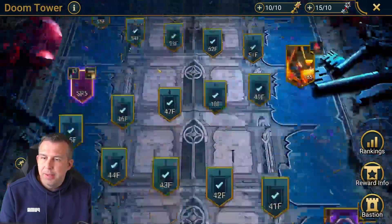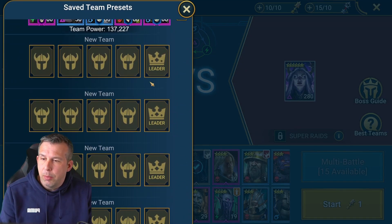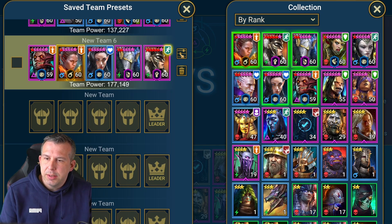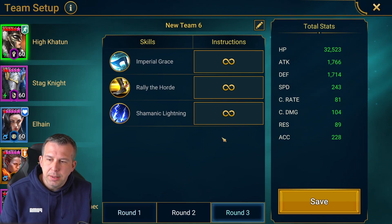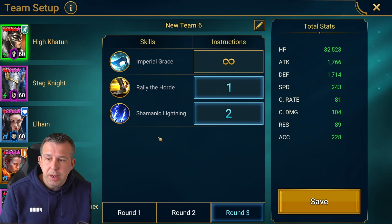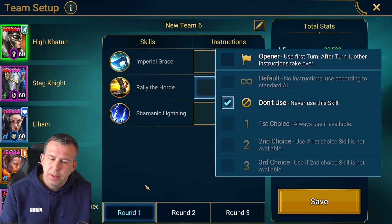This is literally the first run - I want to leave in any fails so you can get a feel for what I'm thinking when setting this type of team up, as it might help you with the champions you've got available. The team is: Hikartoon, Elhane, Ronda, Stagnite, and Skimfoss - two of my new 60s. We want to hold the main abilities for round three for the boss fight. Hikartoon also has a bit of a turn meter drop on her A3, which is helpful, and she's got decreased speed - this is why I want the accuracy.